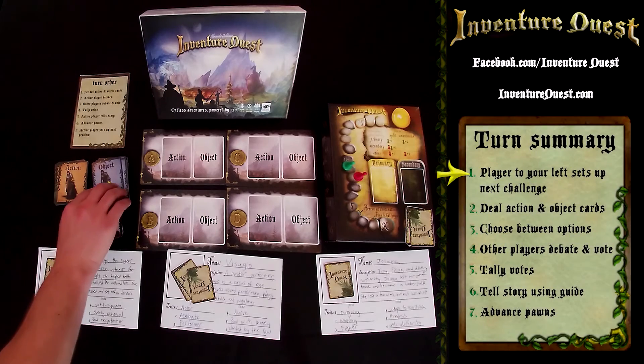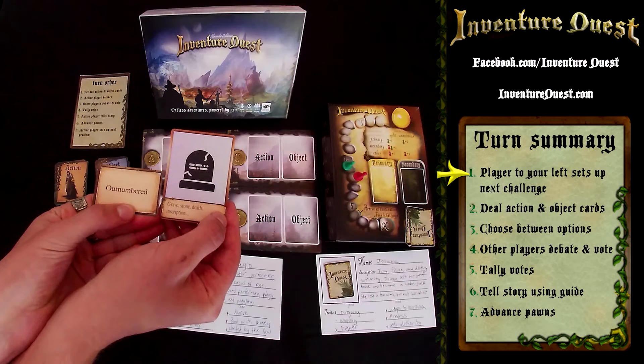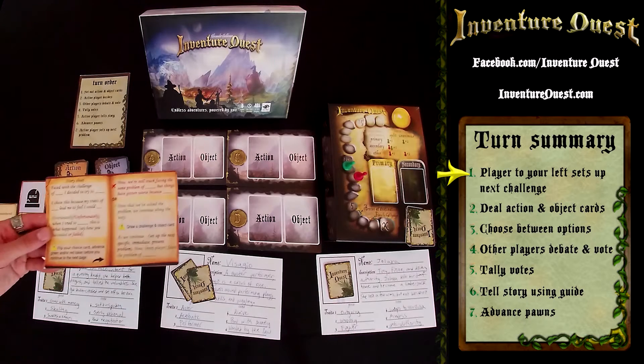When it's your turn, the player to your left draws an object card and a challenge card to inspire the next obstacle the party will face. They tell a short story about the obstacle using this handy story guide.